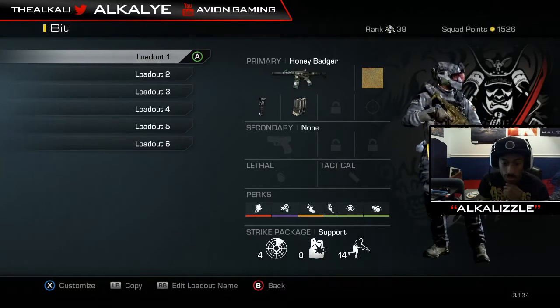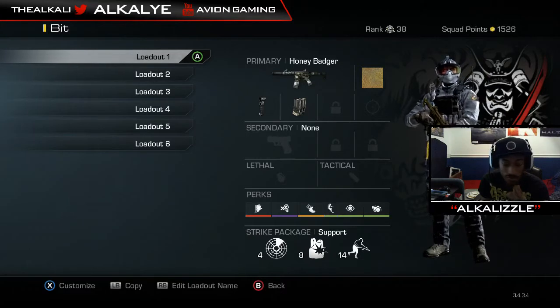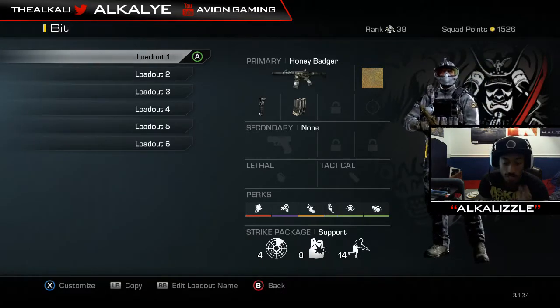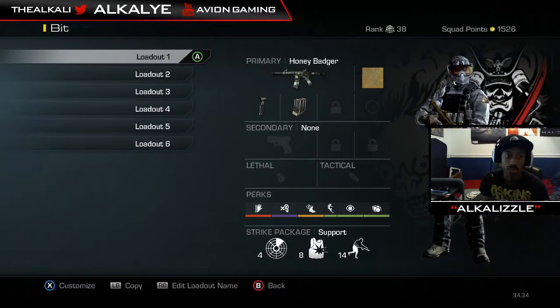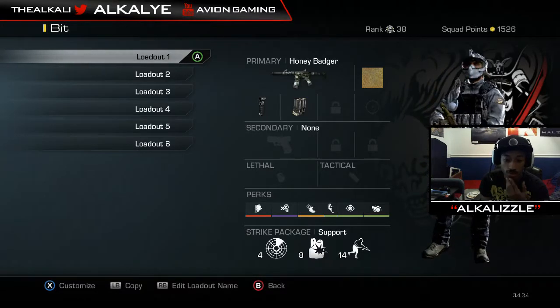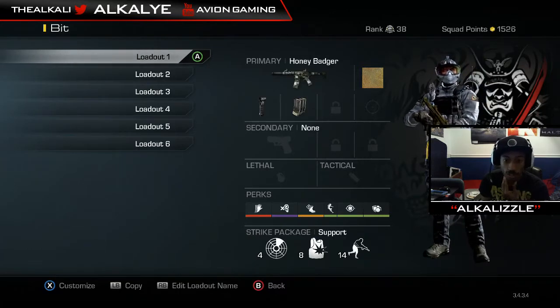I put Support Streaks on this class for those tryhard games. To get a chem it's best to run either Support or Specialist. I find Support really helpful lately, so I run the UAV or SATCOM, Ballistic Vest, and Oracle. Oracle is really helpful, so I would suggest putting that on.